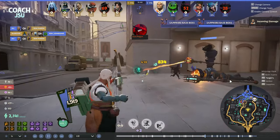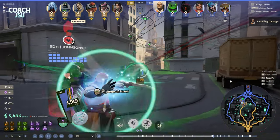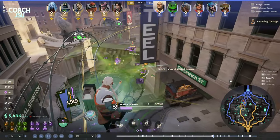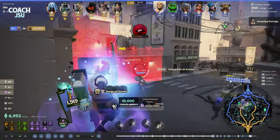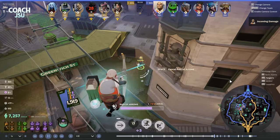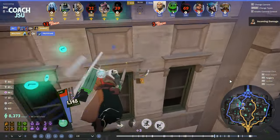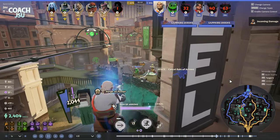I didn't even hit that second shot — just the Mystic Reverb was enough to take her out. There's the Lash — gonna get a lot of pressure on the Lash. This guy's gonna try to fight us — we just absolutely delete him. He gets stuck in my trap, which is unfortunate for him. We delete him from behind and put pressure on the Vindicta. Dynamo's trying to put pressure on our team.